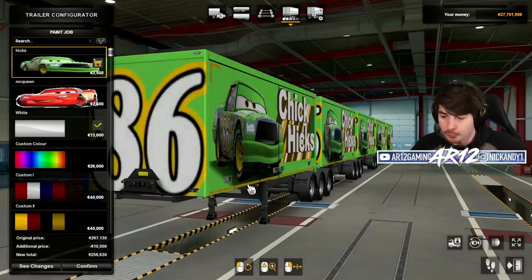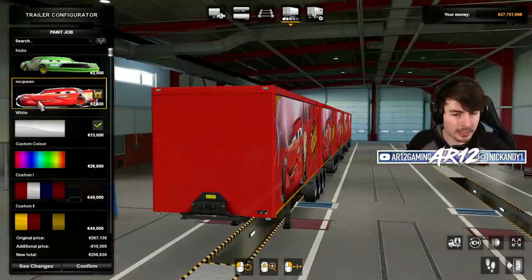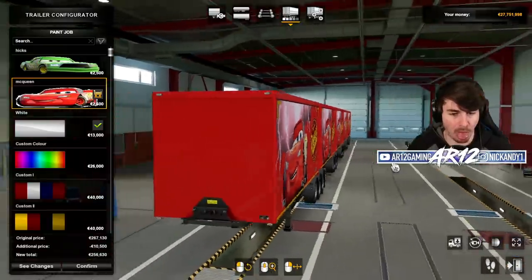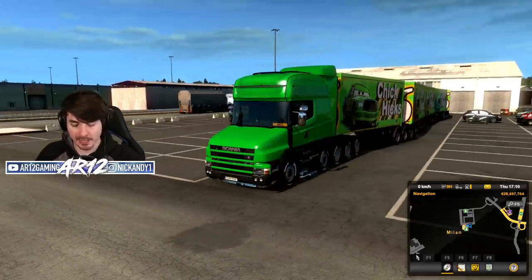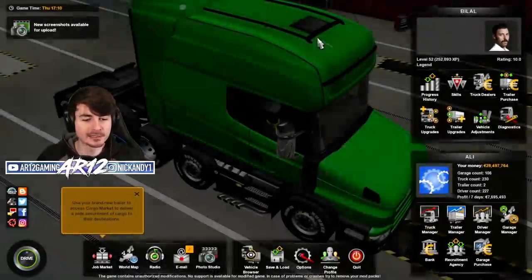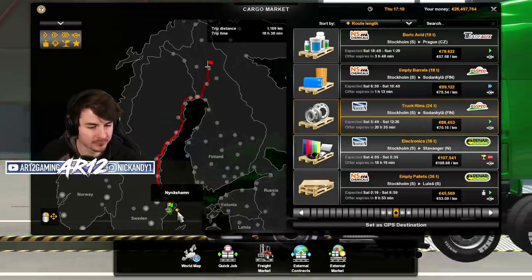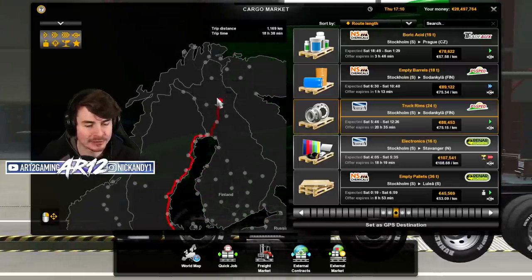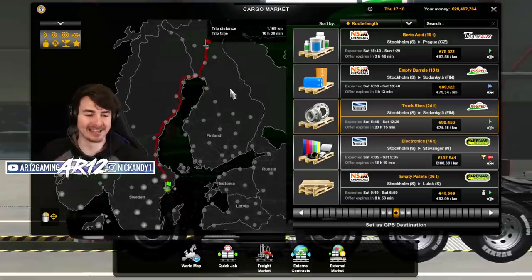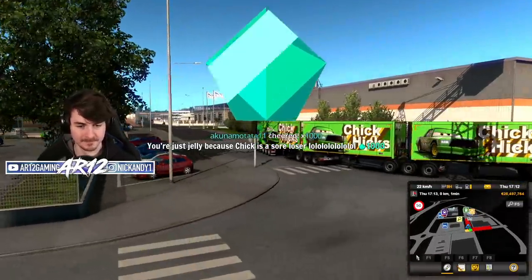Usually, when racing teams go to events, they show up with like 15 different trucks — why don't we just do it all in one? There's a slight problem with my trailer. I've got my lovely new truck, I've got my lovely trailer, I need a job for this thing. Twitch chat wants me to do this job. I guess this is what happens on Chick Hicks' days off, is it? You're just jelly because Chick is a sore loser.